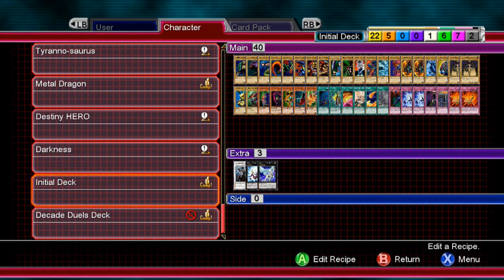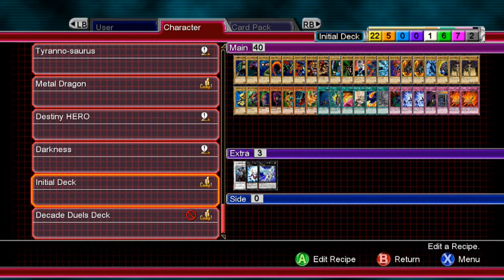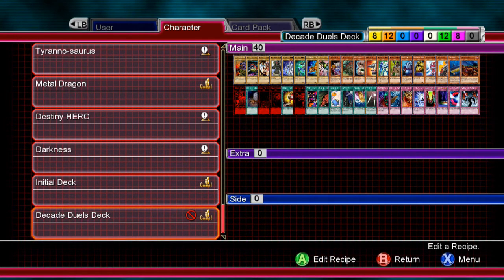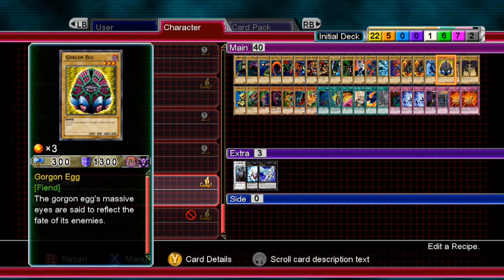First off, there seems to be 14 more normal monsters, seven less effect monsters, six less spells, and one less trap. But we did gain two XYZs and a decently good synchro monster, whereas the other deck didn't have an extra deck.